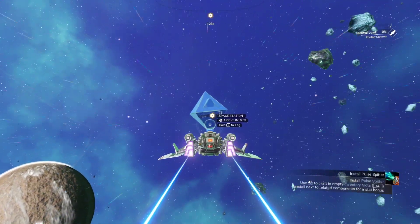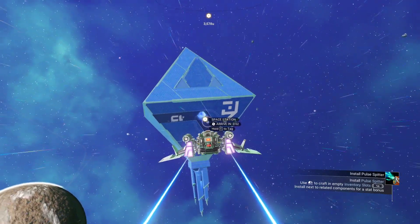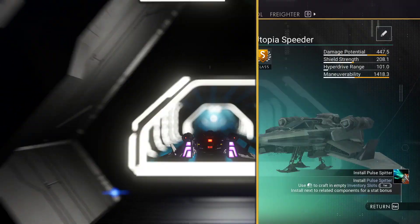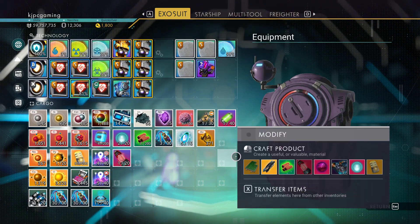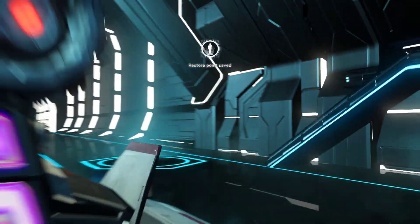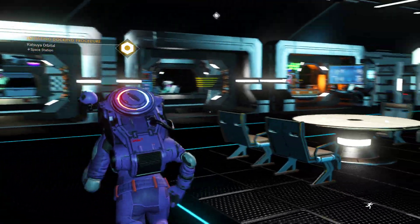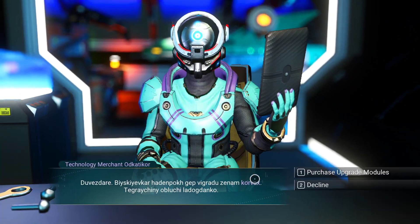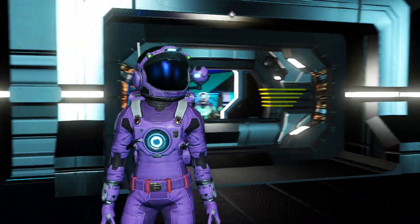I don't have the space station. There's a storm forming. Lightning in space. I should sell that thing — send that away so I don't accidentally sell it. I'm going to have to make some more money. Got to get lucky with those suspicious packets.